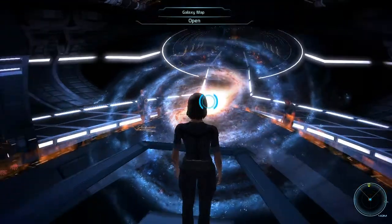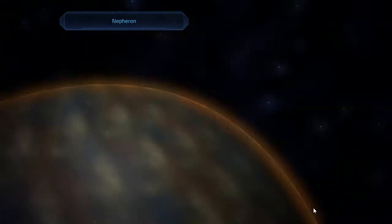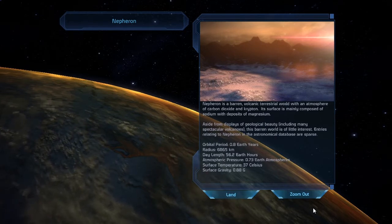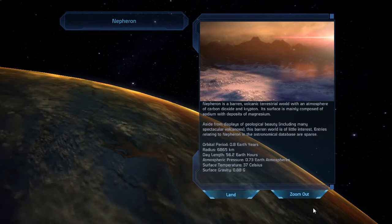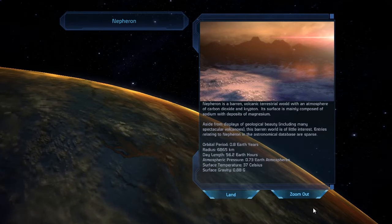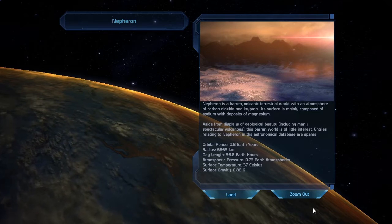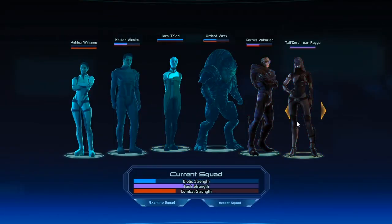Off to fight Cerberus. May the three-headed dog go down at Neferion. Neferion is a barren volcanic terrestrial world with an atmosphere of carbon dioxide and krypton. Its surface is mainly composed of sodium with deposits of magnesium. Aside from displays of geological beauty including many spectacular volcanoes, this barren world is of little interest. Entries relating to Neferion in the astronomical database are sparse - that's probably very much on purpose.